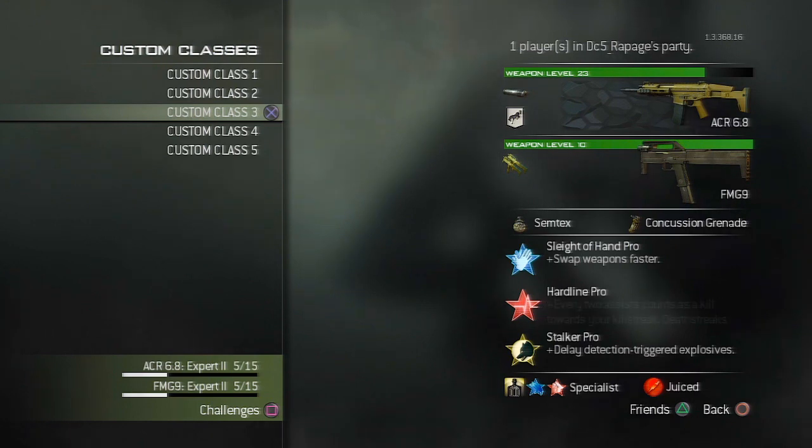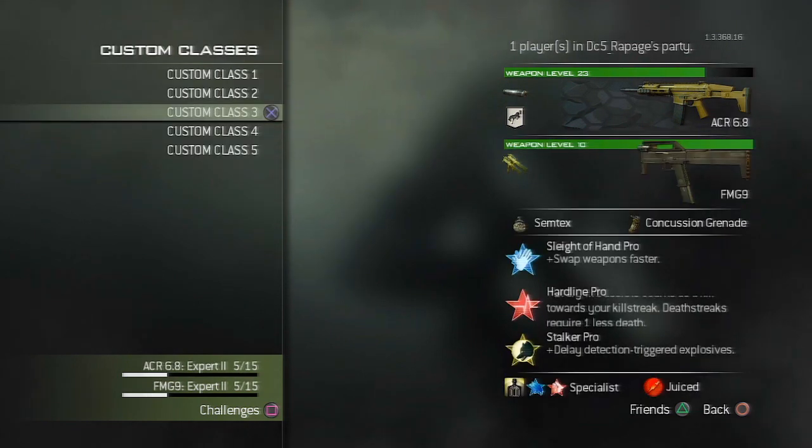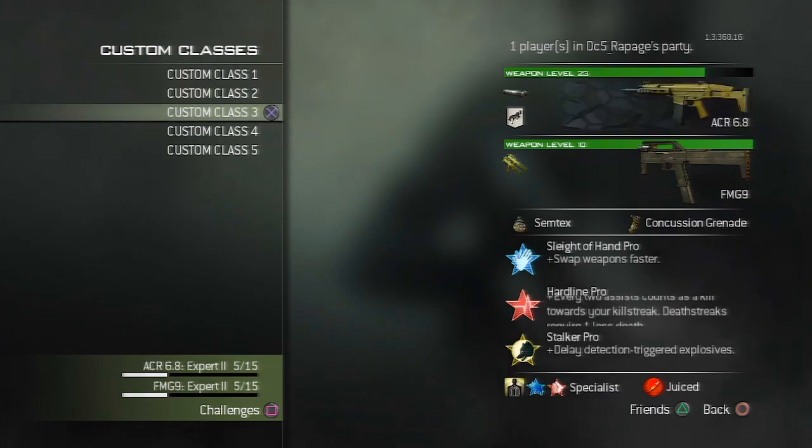This gun is just so easy to use. I like sleight of hand, hardline, and stalker. And you have to be running specialist — it just makes it so much easier. As soon as you hit your 8th kill you become like a super beast. You just get all the perks and all the proficiencies for the guns.